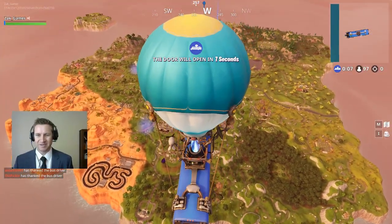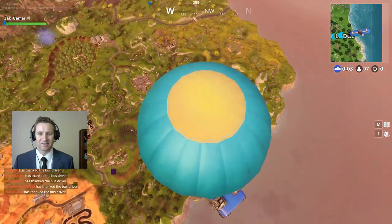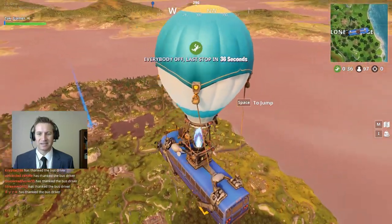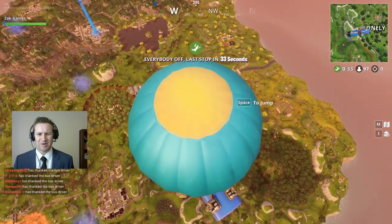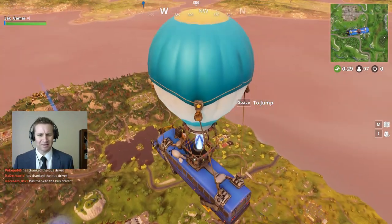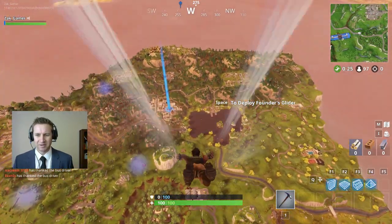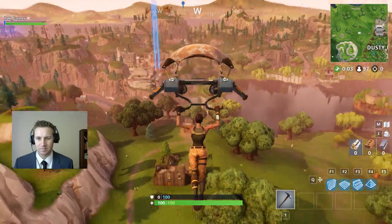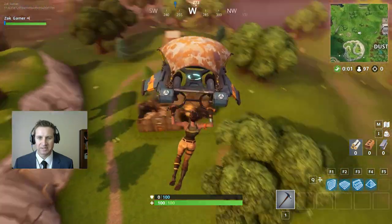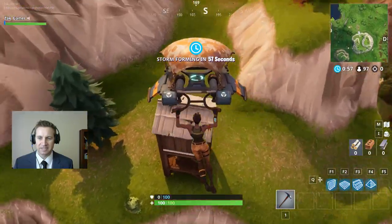Alright, here we go. Tilted Towers is way over there. Alright, I can do this, I can make this. Why is everyone thanking the bus driver? How do I do that? Alright, here we go, I'm just going to jump out. Well, I don't think we're going to make Tilted Towers, but let's go down here and see if I can get into this house.